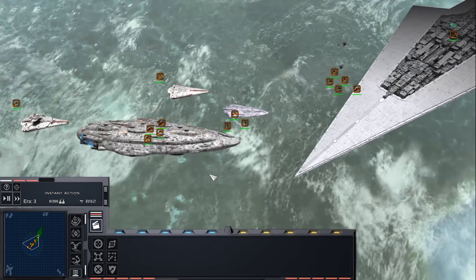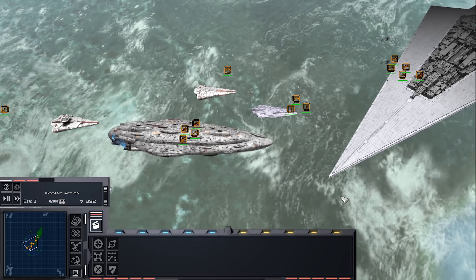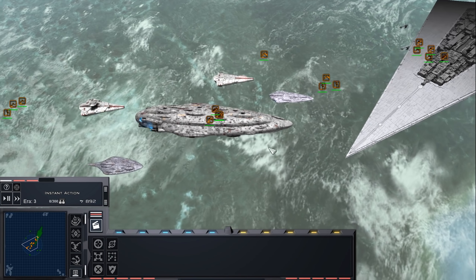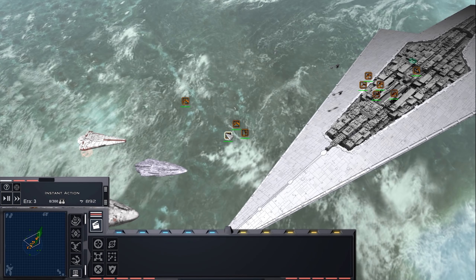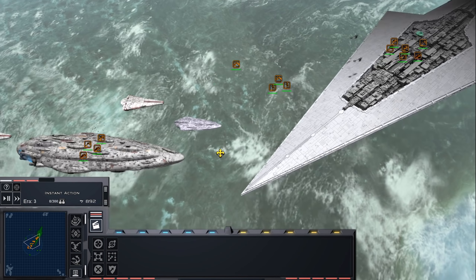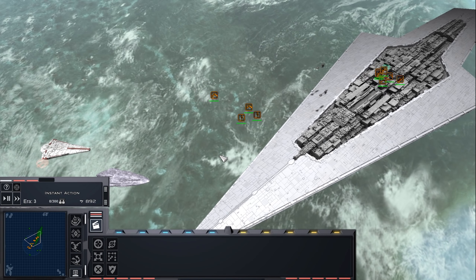We have our Executor here and as you can see we have a lot of hardpoints, so that seems like we're going to get a lot of firepower up against this New Republic task force, which we'll start the fight with in a second. But because of how targeting works in Empire at War, you're not always going to be getting the full use out of all of your hardpoints.